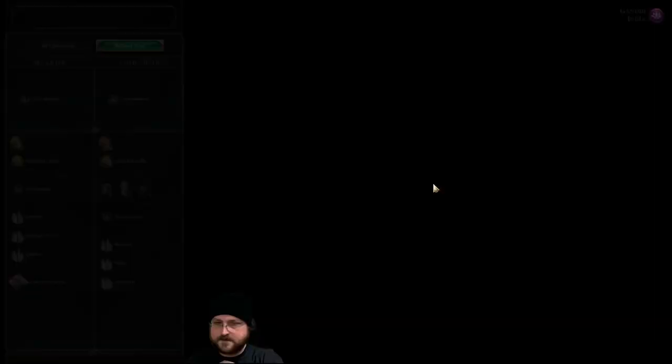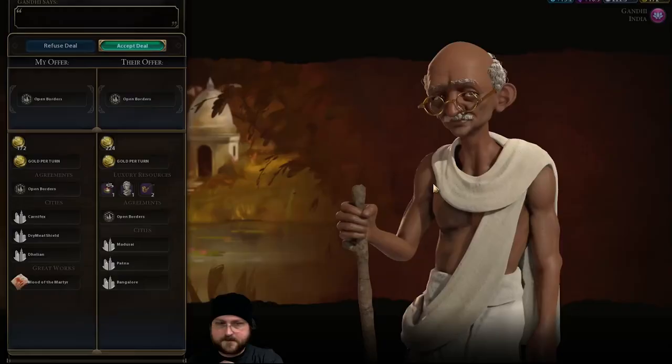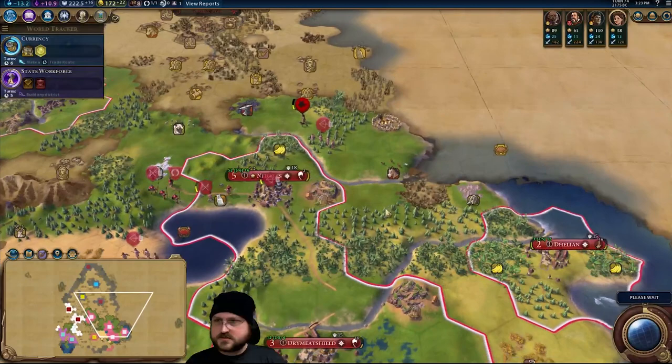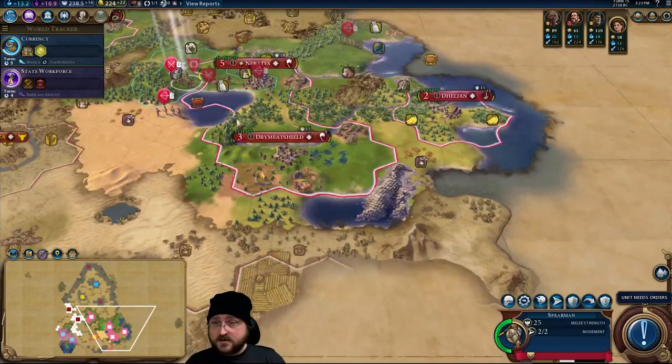You are just going to fortify until healed. Mutual open borders — of course, Gandhi! We're going to be good friends, until uranium is discovered, then things may change. And a goody hut! Always nice to find one at this point. Spain! I've got to say, your placement of cities is fantastic. Usually I complain a lot, but that is a perfectly good placement of a city.